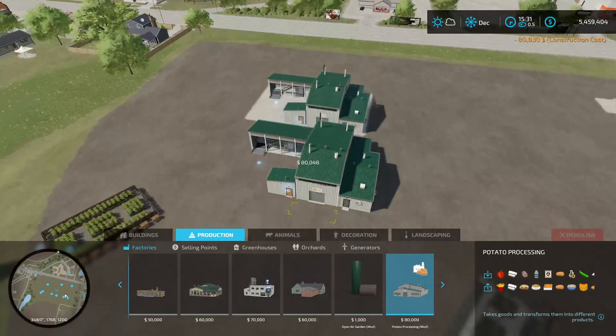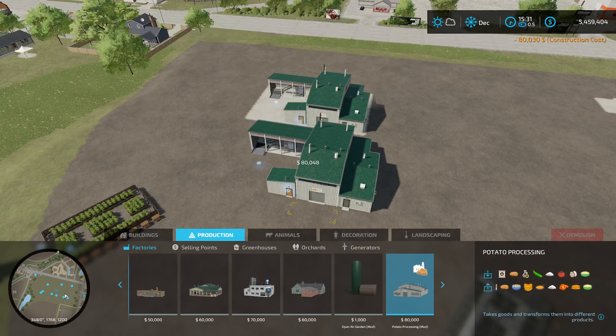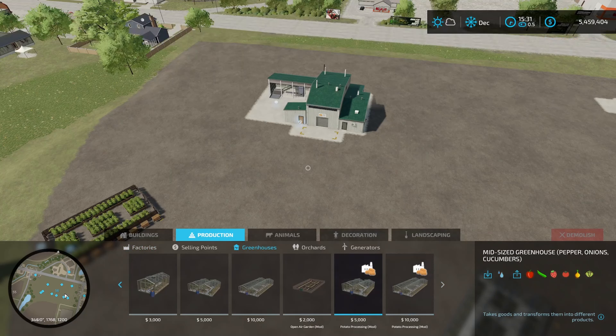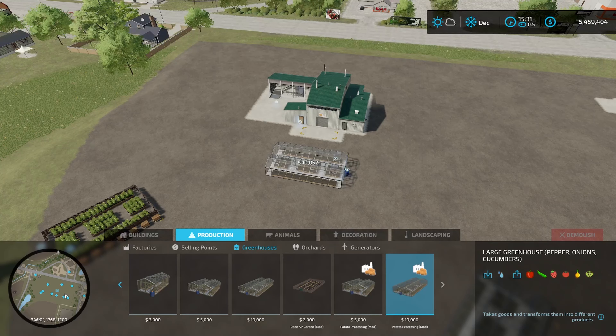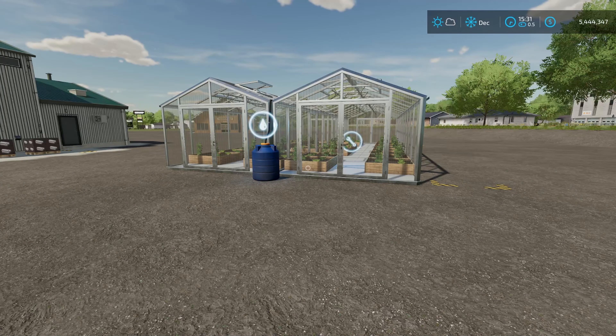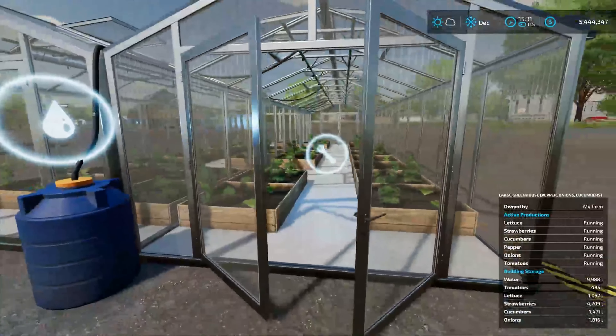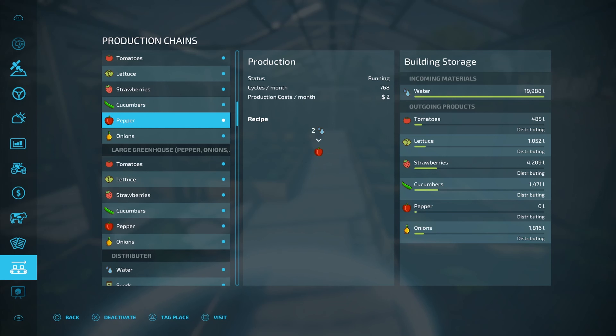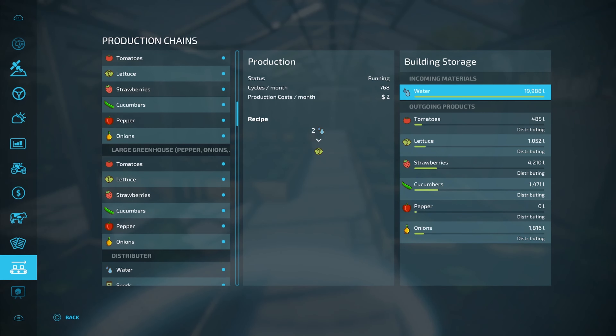We're going to place it and then look at the greenhouse that also comes with this mod. Go to greenhouses and you'll see two different ones: a mid-sized greenhouse and a large greenhouse. You may wonder why not just use this greenhouse to make potatoes — but when you go in and look, you don't actually have potatoes as an option. You only have tomatoes, lettuce, strawberries, cucumbers, peppers, and onions — three new crops here. The only input you need to make these is water, and an easy way to keep them filled is the Omotana open-air garden distributor, which distributes water to all your different facilities.